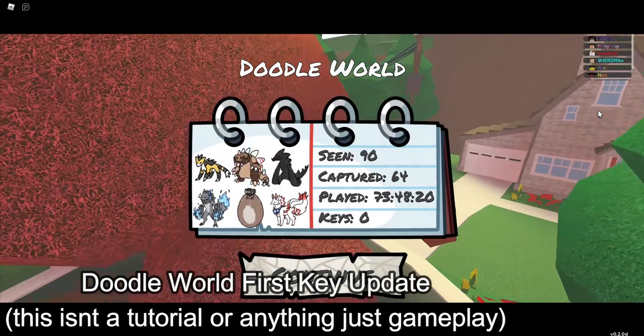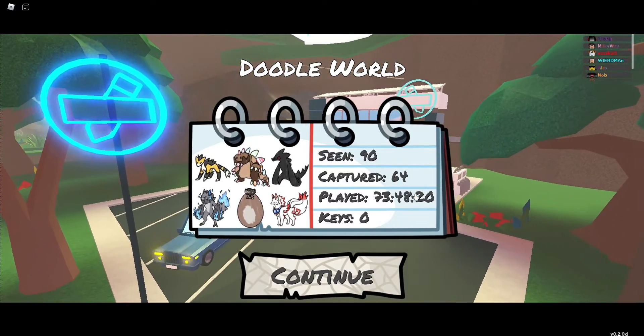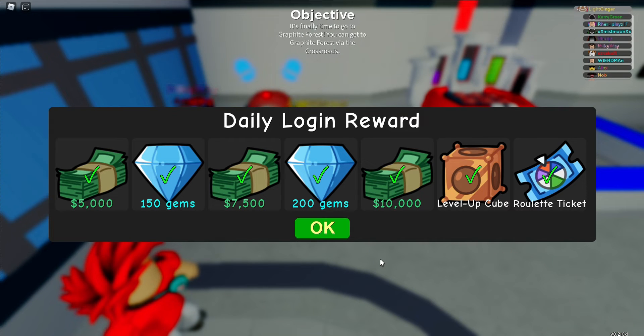Hi everyone, welcome back to another video. Today I'm going to be playing Doodle World and playing the new update that got released. This is the first gym - the electric gym - and you can get your first key which will raise your level cap to level 28. This game released this Monday and I haven't played it since because of school, and I haven't watched any videos or spoilers, so I have no idea what's about to come up.